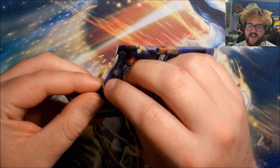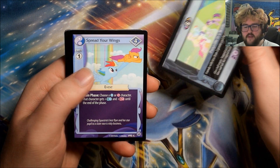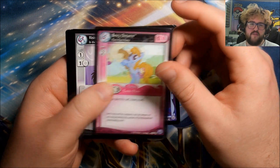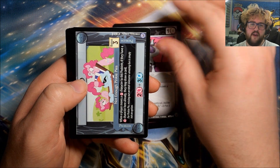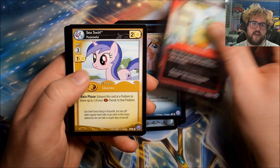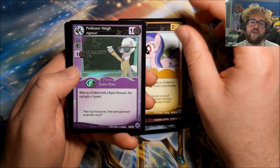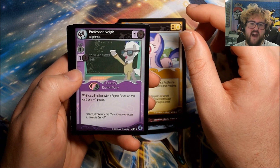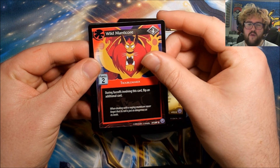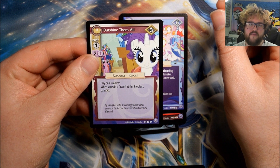I guess now I just cross my fingers and hope for more good pulls. Pack thirty: Pony Villain in a Bottle, Spread Your Wings, Berry Dreams, Rising Star, Not Enough Pinky Pies, Jet Stream, Brown Power Sprite. Our rare is Sea Swirl: Porpoise-Full. Another foil — Professor Ney: Algebraic, very nice! And we have Wild Manticore, A Bully and a Beast, and Outshine Them All.